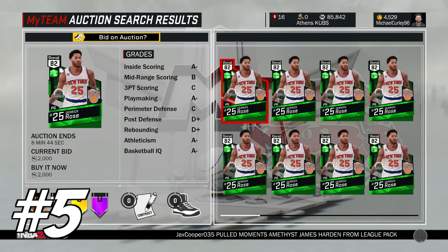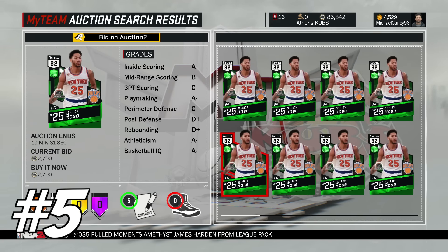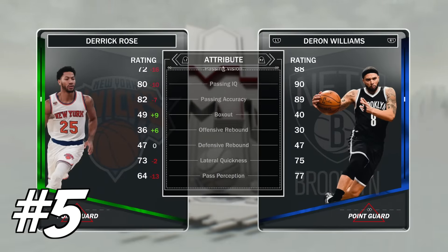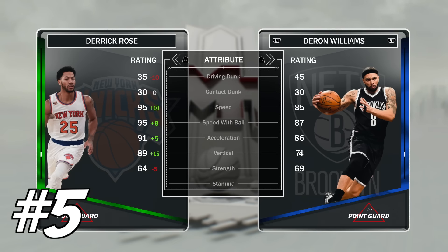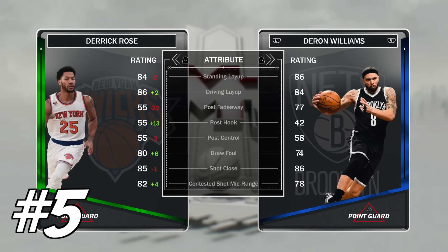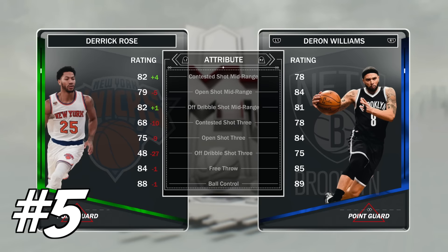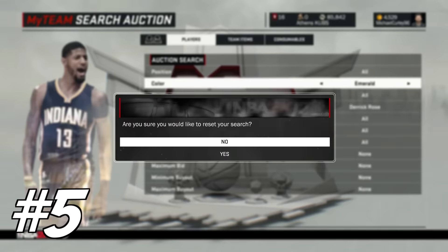So now on to the 5 best cards — 4 of these are actually moments cards. At number 5 we have got Emerald Derrick Rose. This card is about 2,000 MT, and while in the later seeds I don't find him great, he can just run. His stats are decent — he's got a 95 speed, 91 acceleration, which is incredible. His 89 vertical means he jams it even with the 35 driving dunk. His shooting stats and release, I'm not entirely sure, but for 2K you can't go wrong with a card that runs that fast.